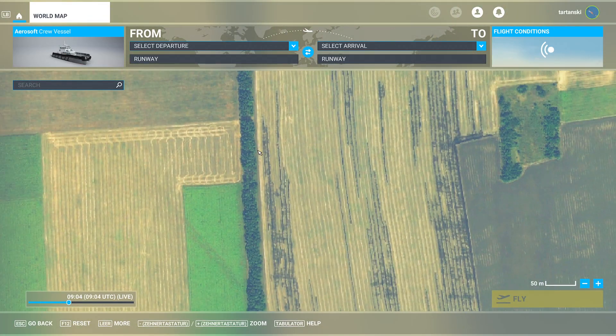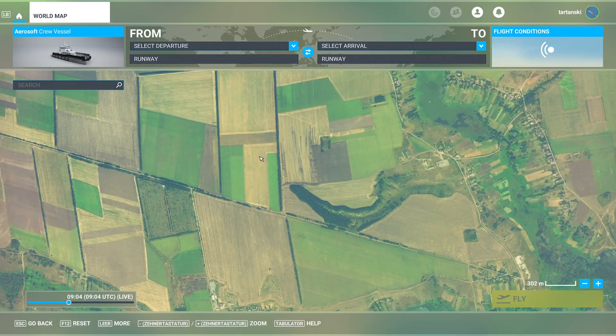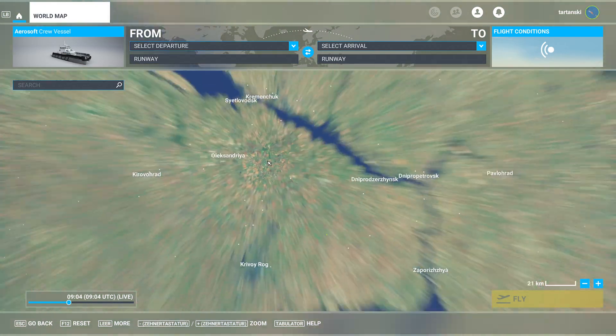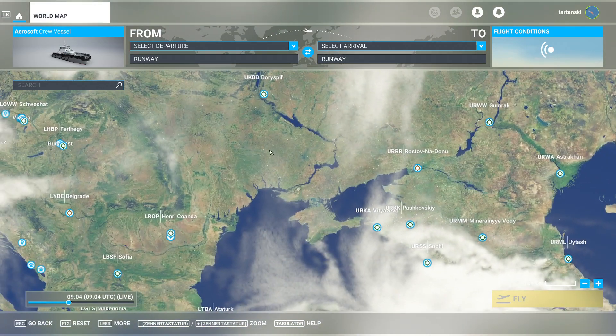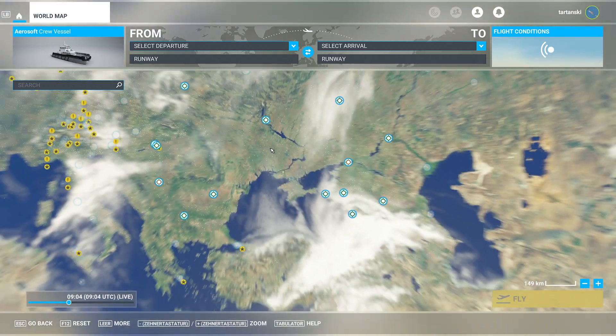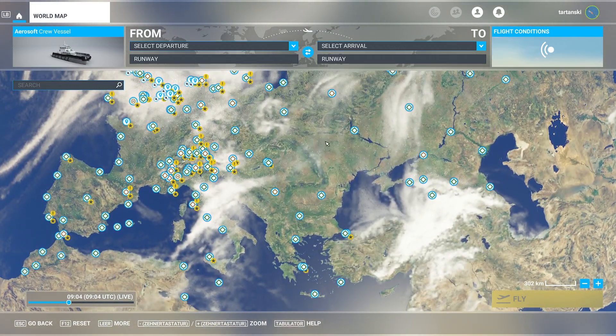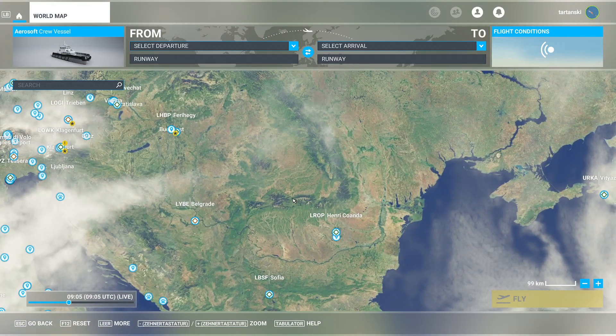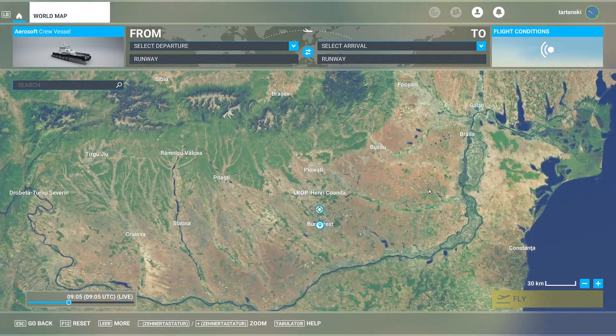You can zoom right in and see the hedgerows in fields where tractors have turned, and everywhere on the planet. It's an absolutely stunning digital twin where every single road is in there. This was always a challenge for Microsoft or any flight simulator - the scenery just took a lot of hand-created work.